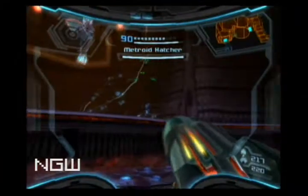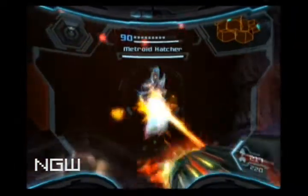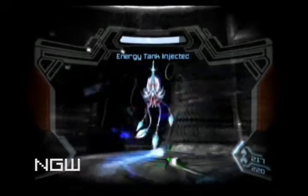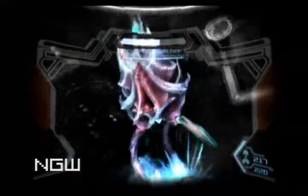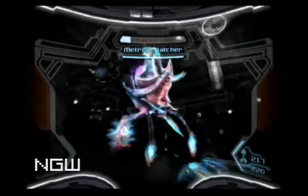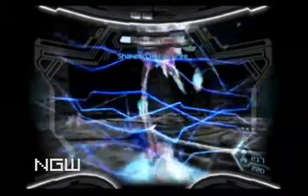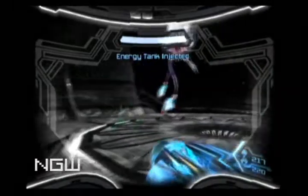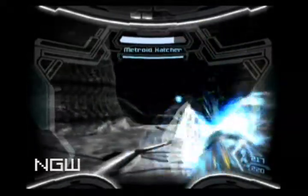That brings us to another Metroid Hatcher fight. I've already done one of these, and the strategy is shoot at his feet until you knock them all up. Once they're knocked up, go into hyper mode and shoot in his mouth — that'll daze him and rip his legs off. I'm just going to skip quickly through this boss since I've already fought one exactly like it.